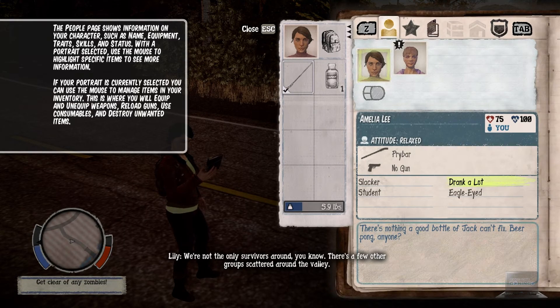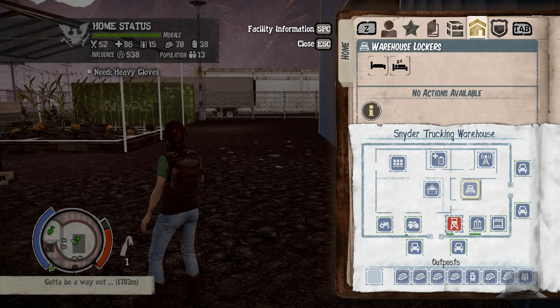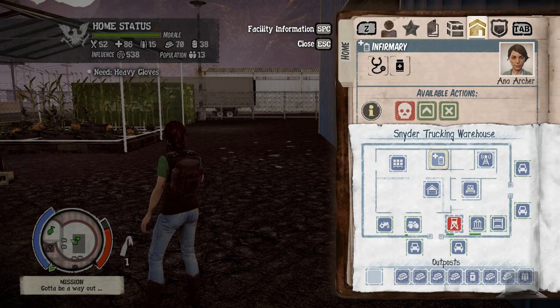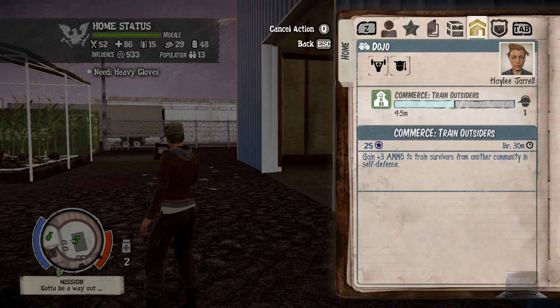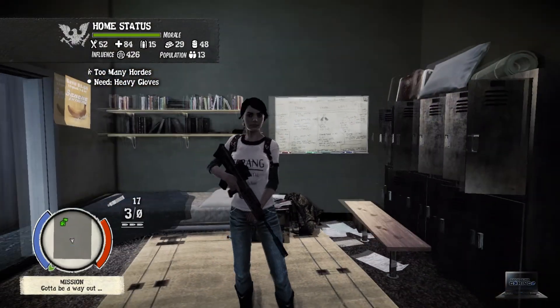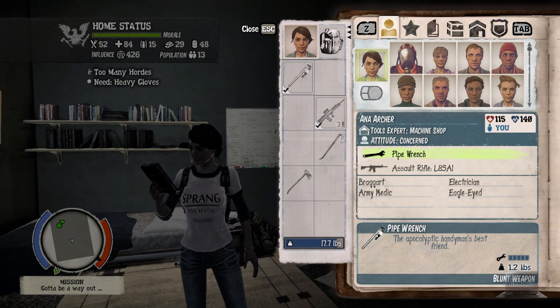Leave the dead weight behind. Don't bring crappy characters with bad stats along — leave them in the dust. I would suggest always bringing a medic with you, and I personally always bring someone who can man the dojo. I also have a researcher. I got extremely lucky on this playthrough and found a character who has medical knowledge and is an electrician, giving me great build flexibility because she can do the machine shop or be a medic. This is pretty rare so don't count on having such good luck. But if you get someone who has two skills, guard them with your life.